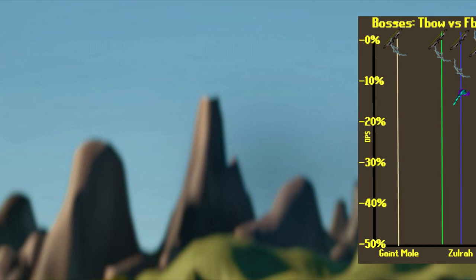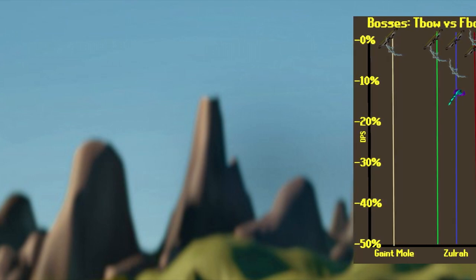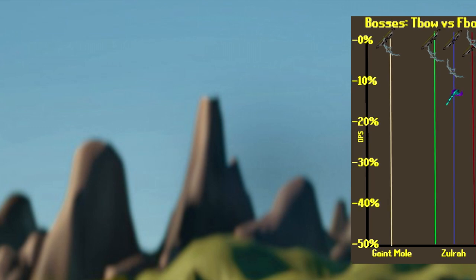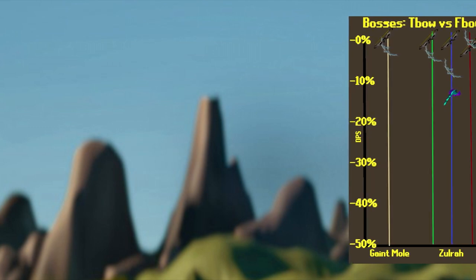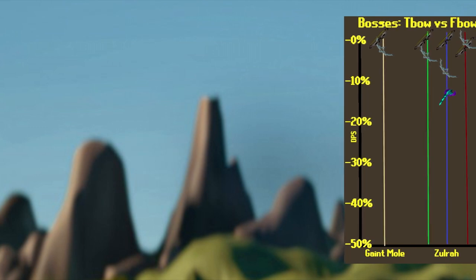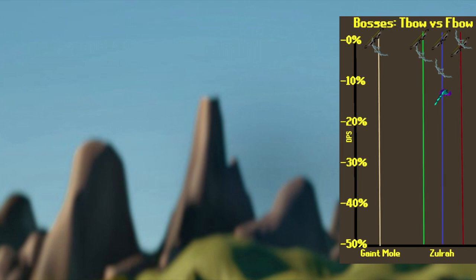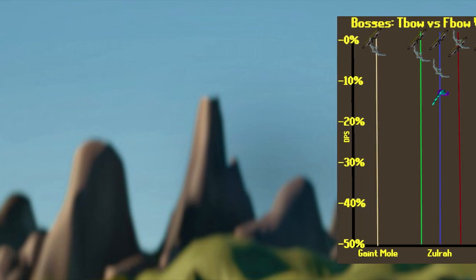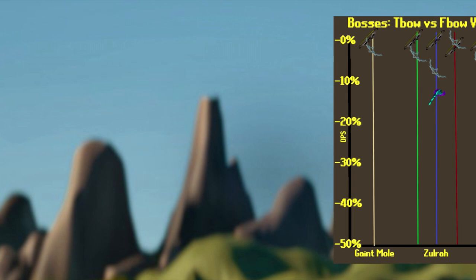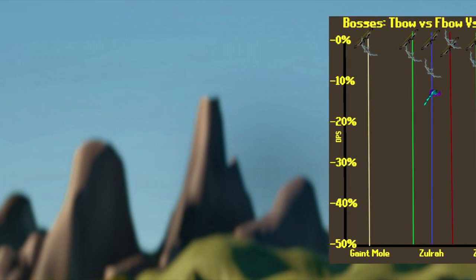The T-Bow is still going to be the strongest weapon on the blue phase, but when comparing the Bow of Faerdhinen to the Blowpipe, the Bow is actually stronger here by about 6%. This was a bit of a surprise — I thought maybe the Blowpipe would still be better here, but according to these calculations, that's not going to be the case. This means that if you are bringing a Mage switch, your range switch might still end up being the Bow of Faerdhinen over the Blowpipe.